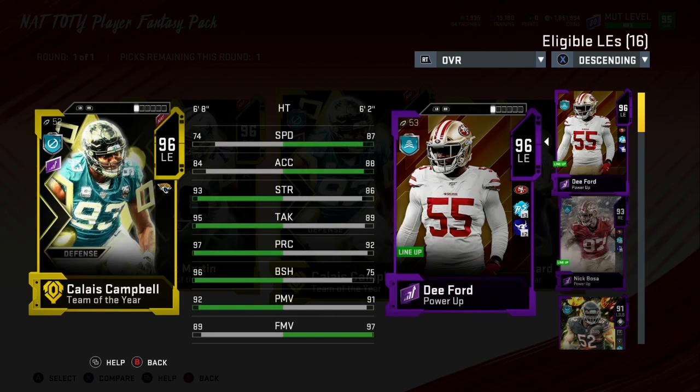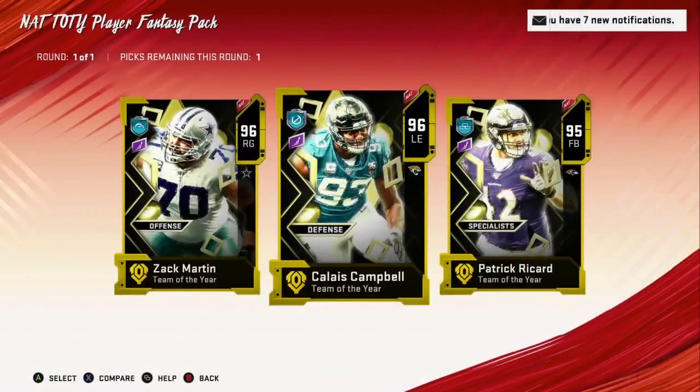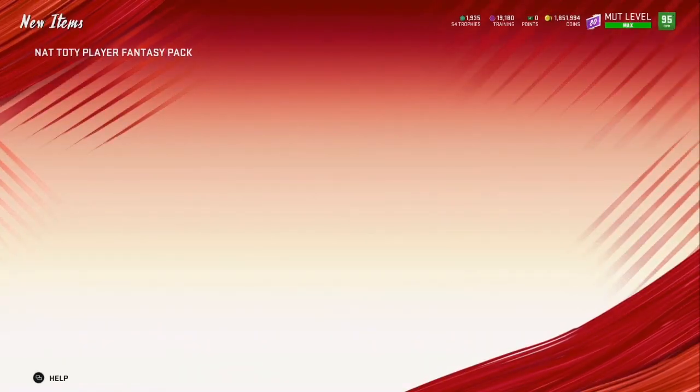Could have been better — I really wanted Jamal Adams or Aaron Donald — but to me that's a W. This means I do not have to purchase him. He will have 99 block shed powered up, maxed out with insane strength close to 99. I had his Most Feared LTD when he came out and he was super good, so to me that's a W.